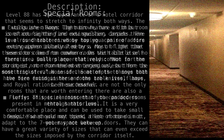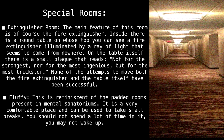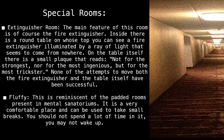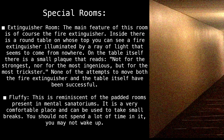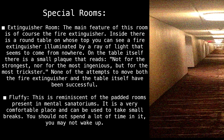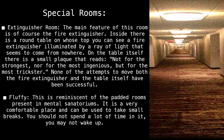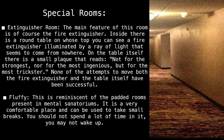Special rooms. Extinguisher room: The main feature of this room is, of course, the fire extinguisher inside. There is a round table on whose top you can see a fire extinguisher illuminated by a ray of light that seems to come from nowhere. On the table itself there is a small plaque that reads: 'Not for the strongest, nor for the most ingenious, but for the most trickster.'